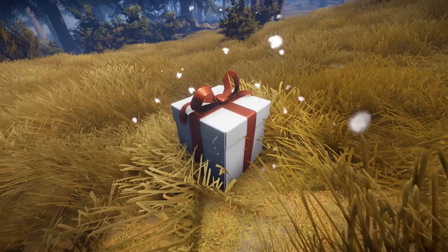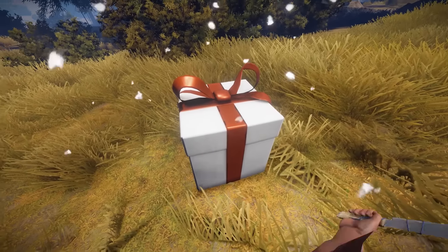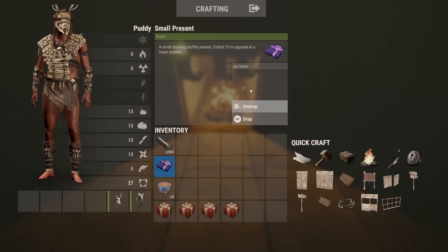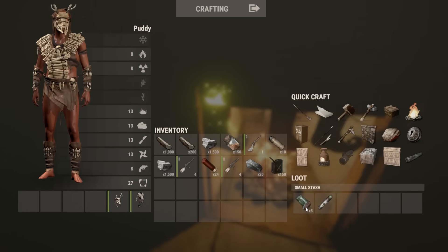It's holiday time in Rust again. This event occurs every single in-game day and spawns presents around players. The presents come in three different sizes — small, medium, and large — with the most valuable loot spawning in the largest boxes. You can also hang up your stockings for a chance at more free loot.